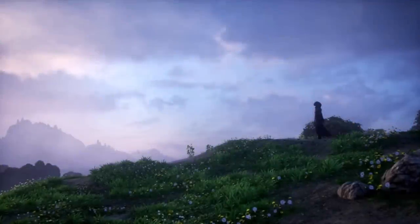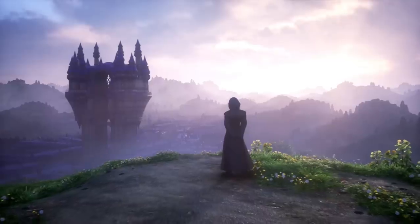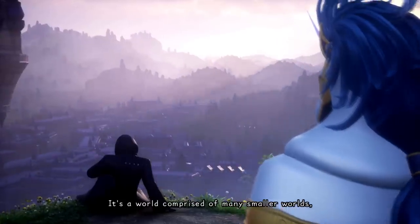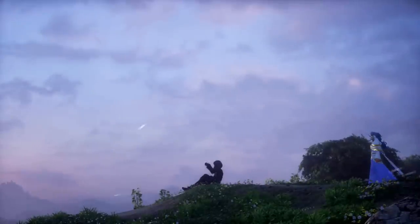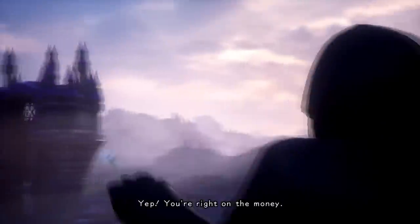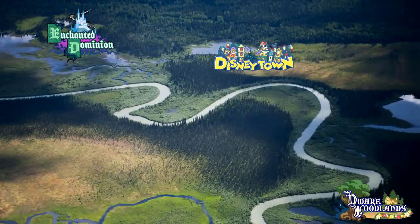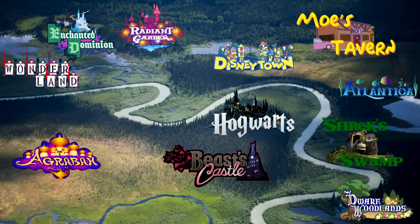Almost all Kingdom Hearts games are set in the Realm of Light. In this reality, every conceivable place you could exist resides on one relatively flat plain. You may be separated from a location by land, sea, or sky, but if you travel for long enough you can theoretically reach anywhere you wish to go — though there are such a vast, near-infinite amount of locations that to reach them all in one lifetime would be impossible. This is the Realm of Light: an everlasting expanse of various locations, known as worlds, that are for the most part unaware of each other.